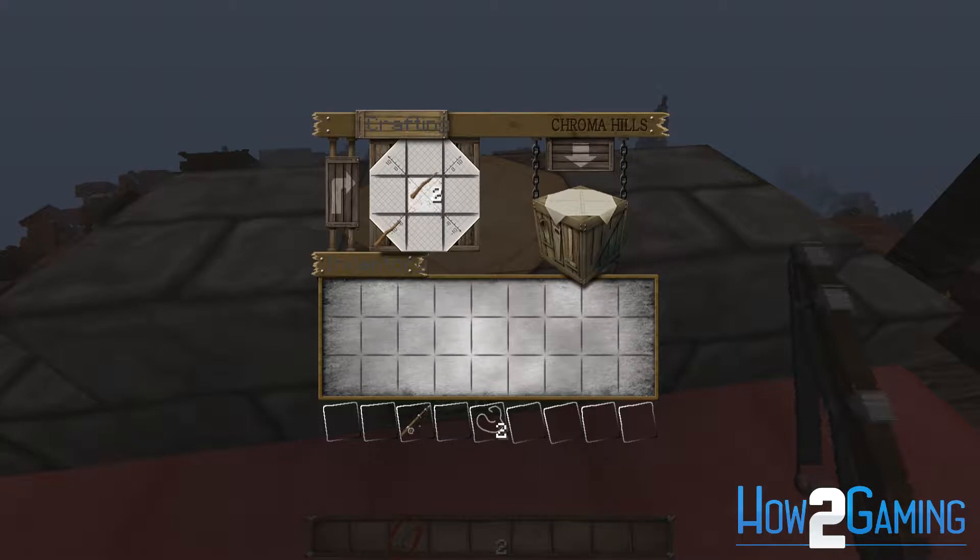To make the fishing rod, all you need is three sticks as well as two pieces of string, which you can get from spiders. If you arrange them in this fashion, you'll be able to craft the fishing rod.